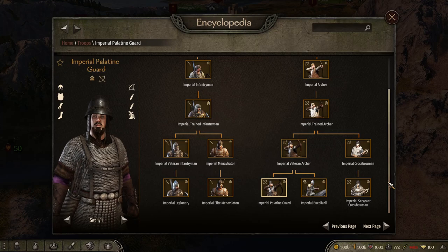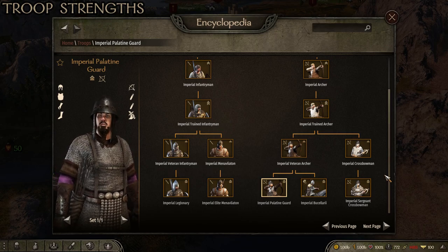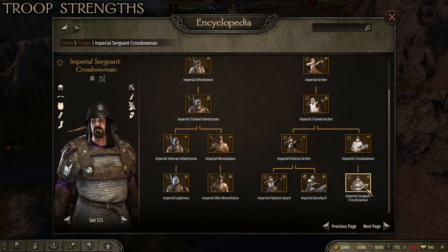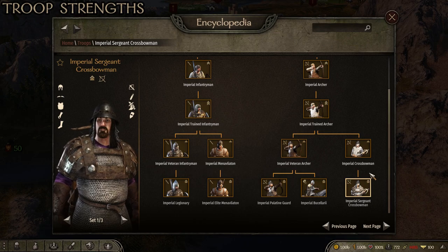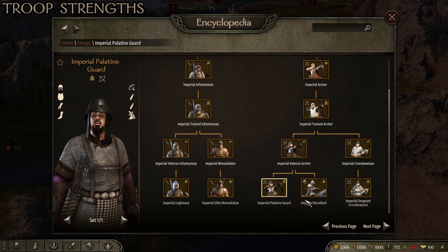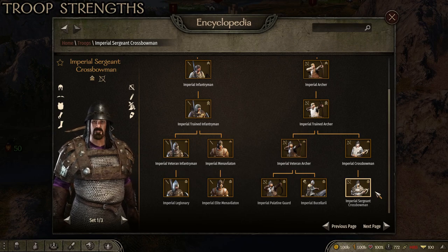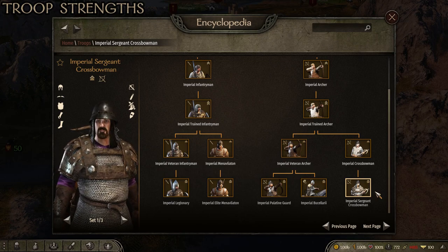Starting with troop strengths, we have an archer variety, and both of them are pretty solid. You have top-tier, tier-five archers: the Imperial Palatine Guard, which is a traditional bow-and-arrow archer, and the Imperial Sergeant Crossbowman. This is a great strength because you have the option for both. The Vlandians have the best crossbowmen in the game, slightly better than the Empire's, but they don't have a solid bow-and-arrow archer. The Azeri have a very good bow-and-arrow archer but no crossbowmen. The Empire has both.